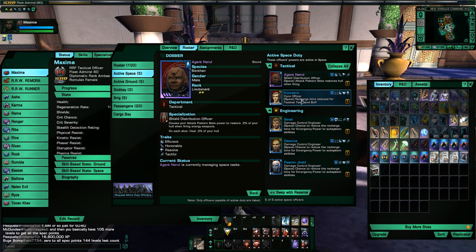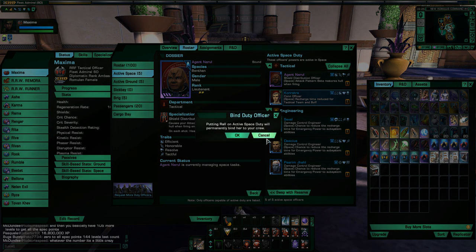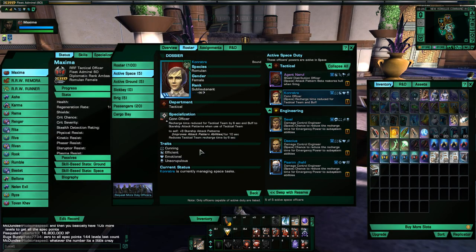Next I run a Con Officer for recharge time reduction to Tactical Team, which also gives a slight buff to Attack Patterns and reduces the recharge time by about 6 seconds.